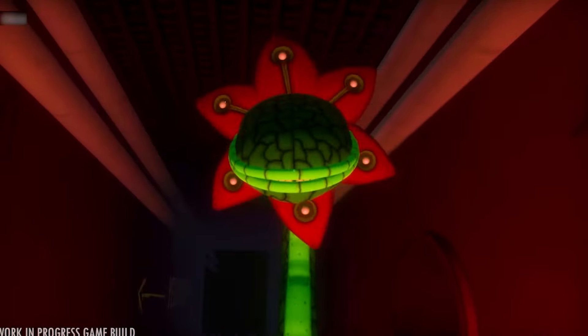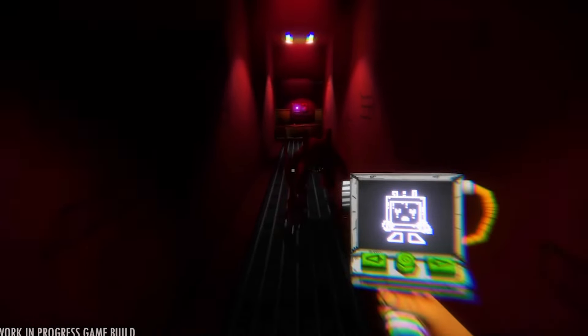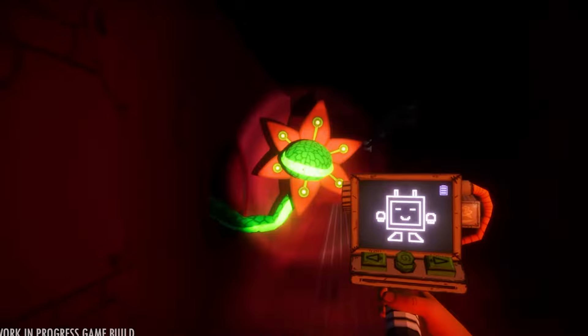Continuing with monsters, in the next shot we see the same creature from earlier. The entity pokes his head out from a hole in the wall — maybe this creature travels through the walls and will periodically pop out throughout the game. What's interesting here is our handheld device has a flashlight built into it, and we end up flashing this alien to stun it and run away. I don't think we'll be attacking anything throughout this game — it's going to be more of a stun and run. If done correctly, it can make for a tense and thrilling gaming experience.